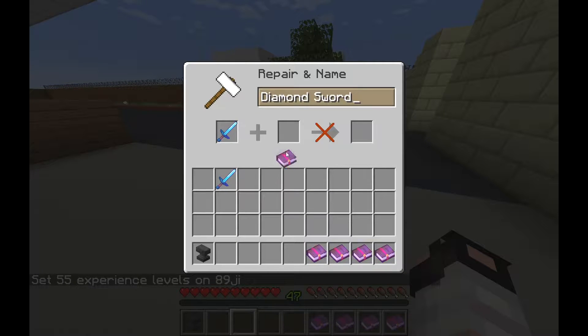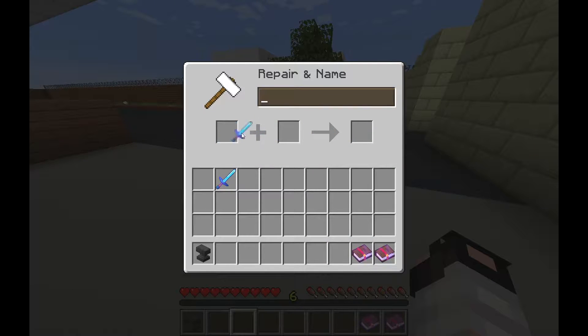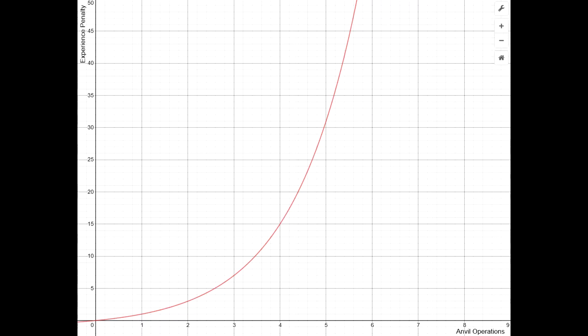Have you ever noticed how when you combine books or tools together, it takes more and more experience? This is because of the prior work penalty. The penalty increases at an exponential rate as you enchant items. To be precise, the amount of extra levels you pay is 2 to the power of how many times an item has been worked in an anvil, minus 1.